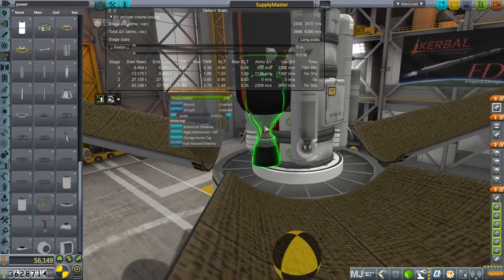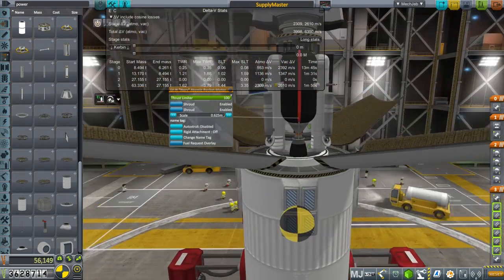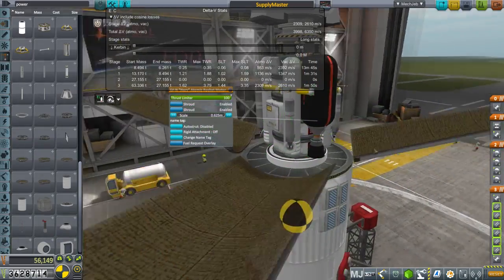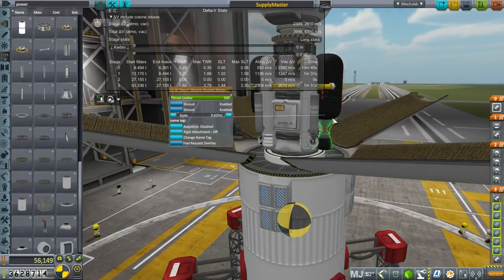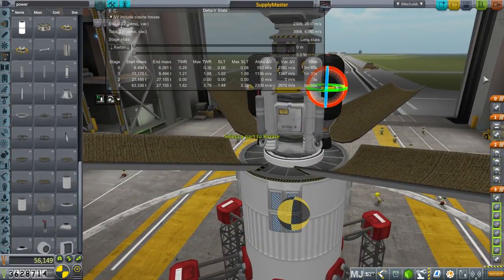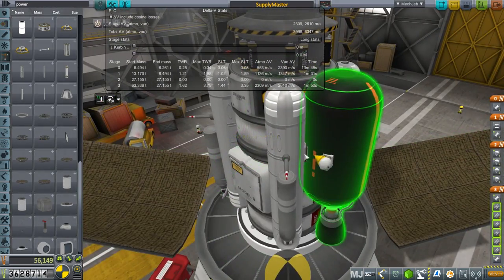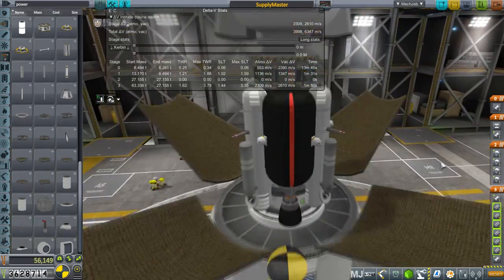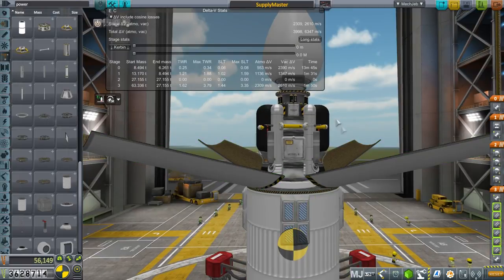I don't know how cheaty it is to scale down the Nerva engines. They have less thrust, obviously, and they weigh less and cost less. I'll leave that to you guys to tell me. I think I need to tilt them out just a little bit and tuck them in so they don't get in the way of things.